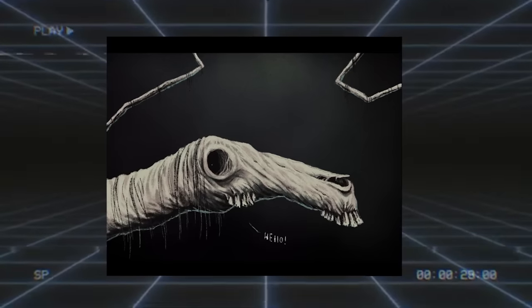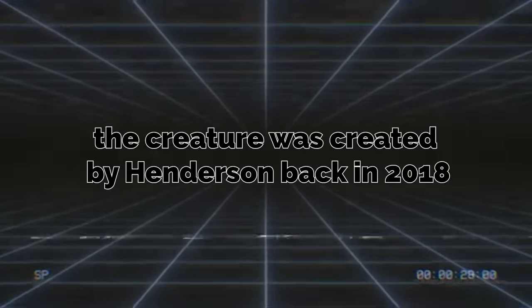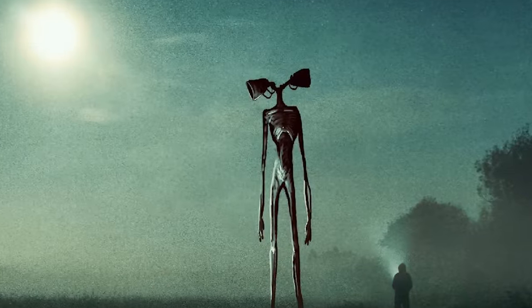Despite its appearance and documentations around it, the Long Horse is a benevolent and safe creature. The creature was created by Henderson back in 2018, and is now one of the most famous entities in internet lore, alongside Siren Head and Cartoon Cat.